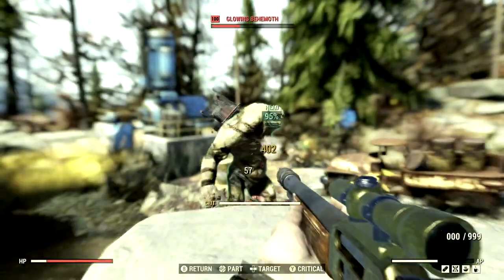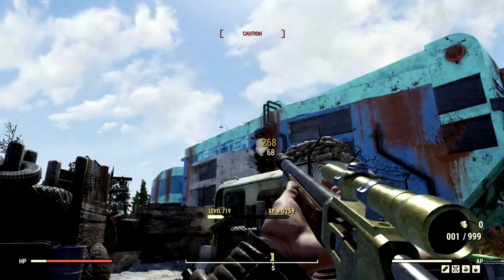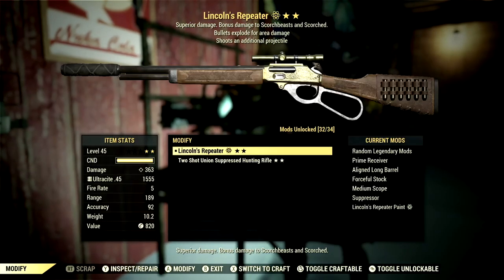What's going on YouTube? In today's video, we are going over two of my favorite sniper rifles in Fallout 76: the Lever Action Rifle versus the Hunting Rifle. Starting off over in the weapons, these are both of the sniper rifles that we're using for the video.